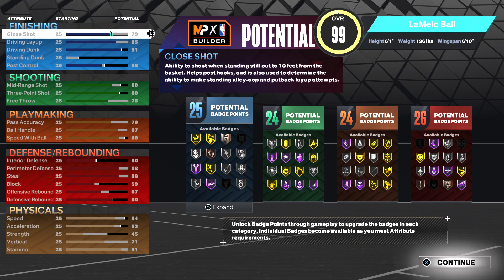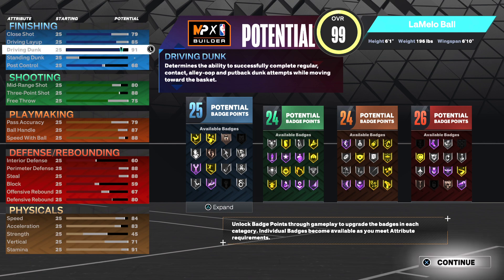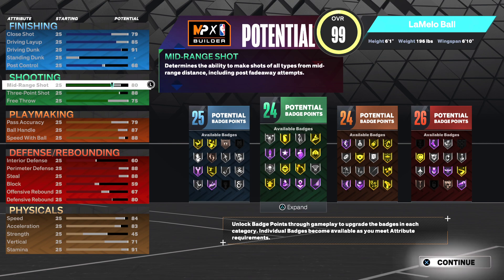After that you're going to want a 79 close shot — you'll see why you want all these so you don't miss out on any badges or attributes. 85 driving layup, 91 driving dunk, and then 68 post control. That should give you 25 finishing badges in that category.